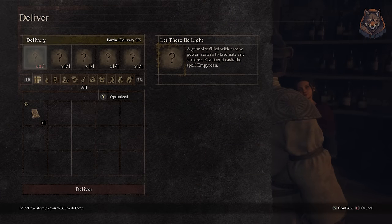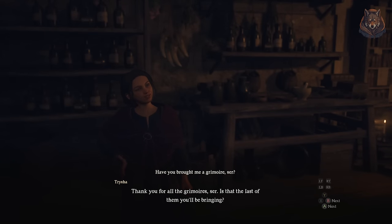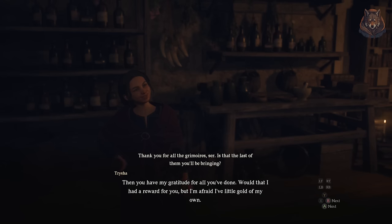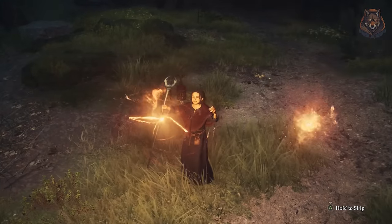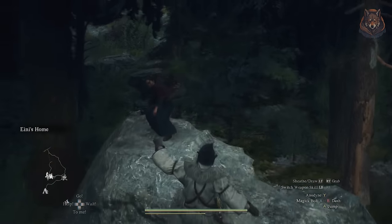With all five grimoires in hand, head back to Trisha and hand them over. Now for the end of the quest, sleep for two days and return — Trisha will be attacking everyone. You have to wait for her spells to wear off a little bit and then you can tackle her to the ground.